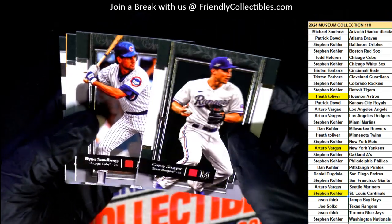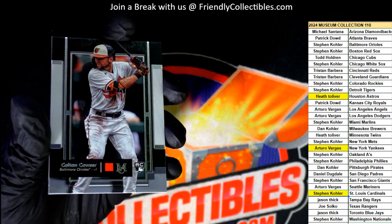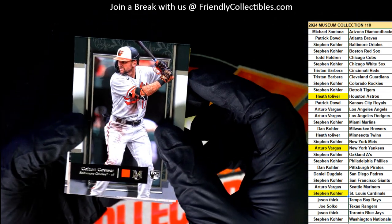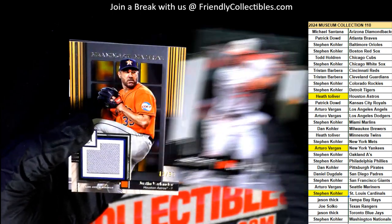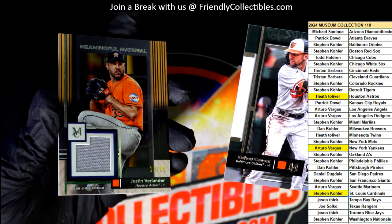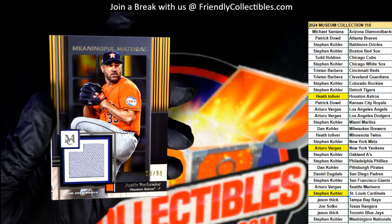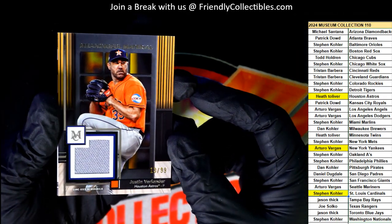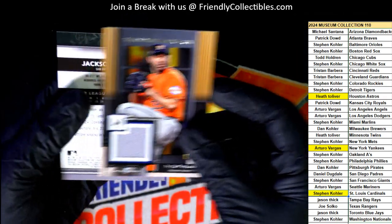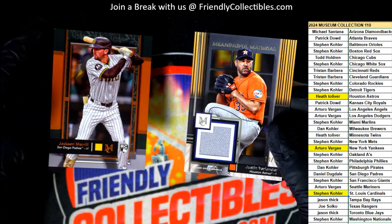Ryne Sandberg. Colton Cowser rookie card. It's the Astros Verlander - you did it again, Heath. Astros are really good in the box break. Congratulations. Numbered to 99. Jackson Merrill copper rookie card.